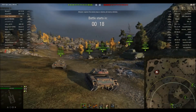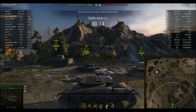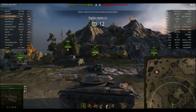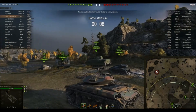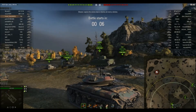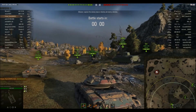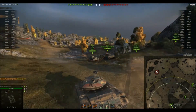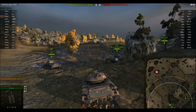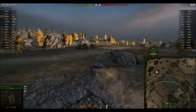Welcome back to my channel. This is Gamer Dom, and this is the evil T49 — the tier 9 American light tank. This is the tank with that evil 152 millimeter gun on it, the derp cannon. It's like a KV2, but a tier 9 that moves around as a light tank. It is an evil little bar steward, frankly.